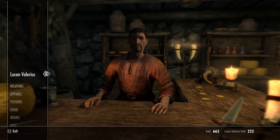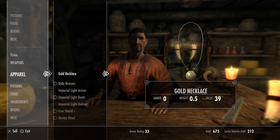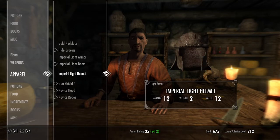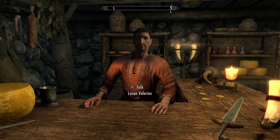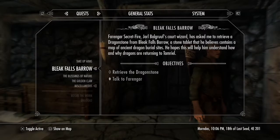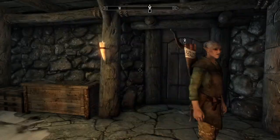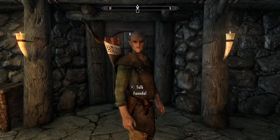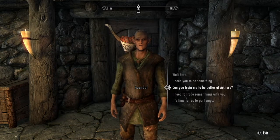A bit of this and a bit of that. Okay, here we need - yeah, we sell all of these. Okay, let us save this game. And I remember there is another reason why we wanted Faendal to be our friend - so he's currently our follower, right? He is also a trainer in archery.